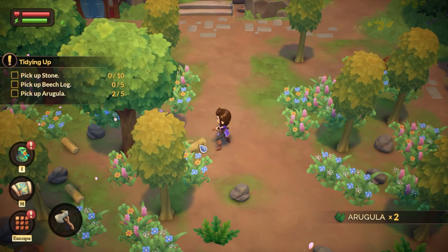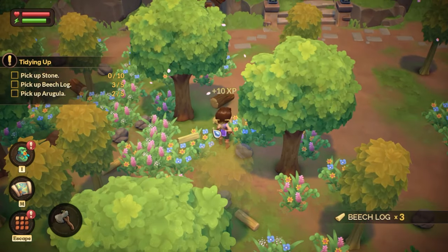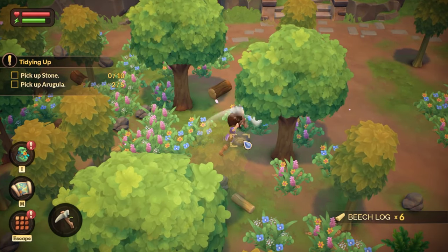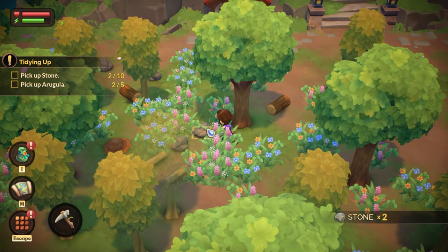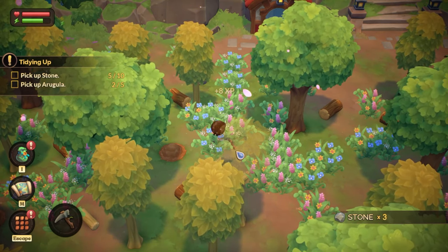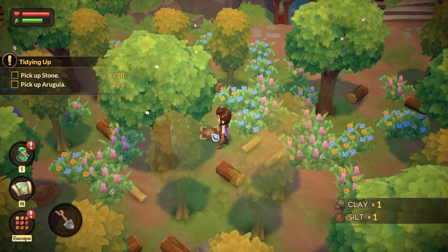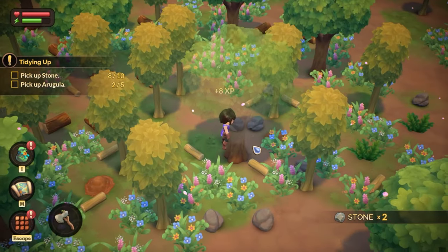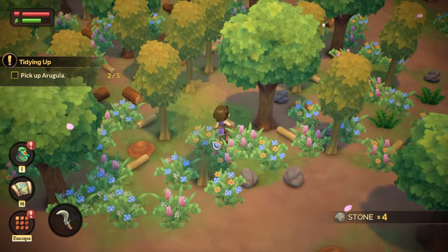I assume these are the beach logs — they look kind of beachy in color. Pick up beach log, pick up stone. It takes three hits to take out a stone but gives us two per hit, so that's good. Silt and clay — interesting. I'm assuming we can't chop down any of these trees yet because we are quite small.